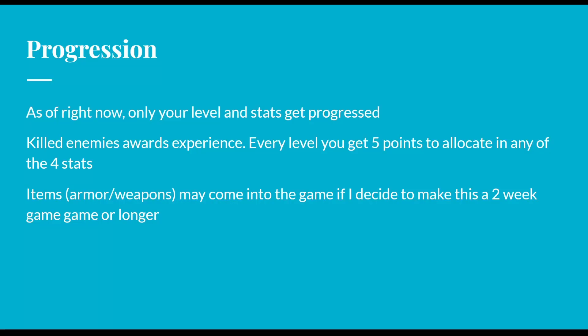Progression: for right now I'm just going to be having a leveling system, so defeating enemies will award experience. When you get enough experience, you can allot those five points to any of those four attributes. I'm heavily thinking of adding items to the game — so armor, weapons, et cetera. This will require a full inventory system though, which takes an enormous amount of time, not to mention having to create all of the different items as well. So depending on time, we may or may not have it in this game.